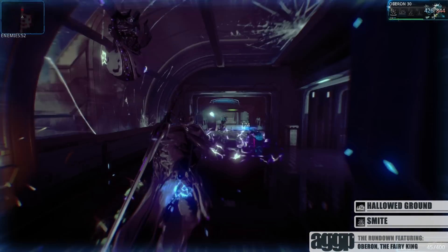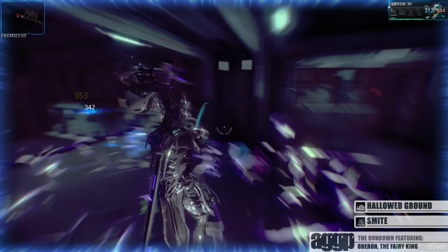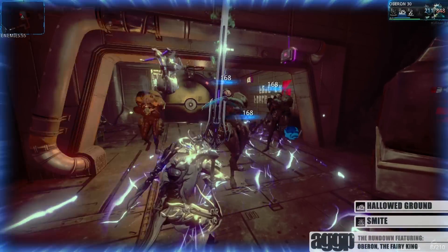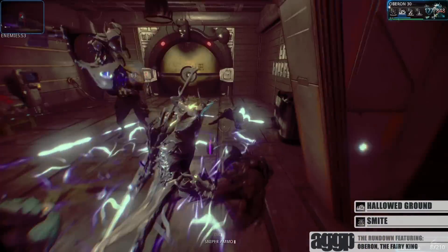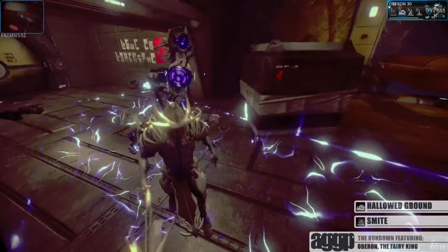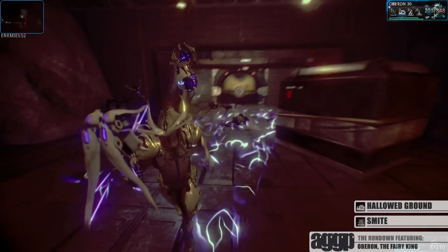Regardless of what it is, this is definitely a fun ability, as you can set it out in tight hallways, forcing enemies to take damage as they try to get to you. In fact, if you toss on a Streamline and a Flow, you can easily cover entire areas with Fairy Sparkle, whittling your enemies down before they can even get within targeting range.